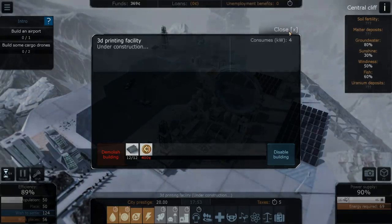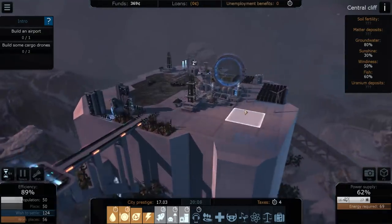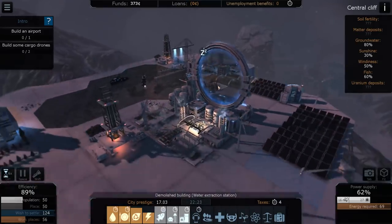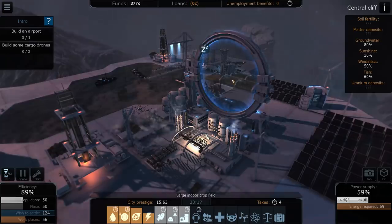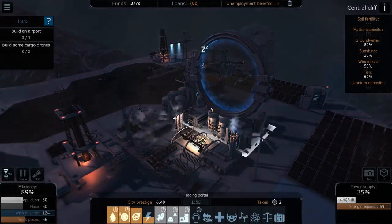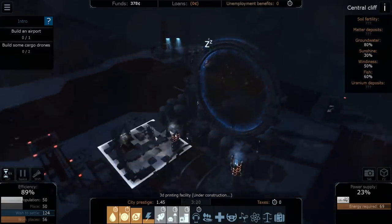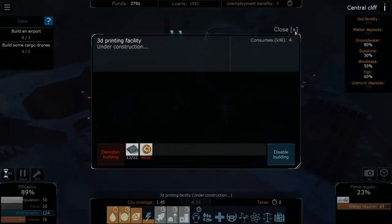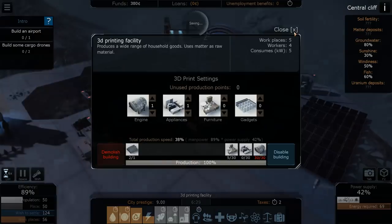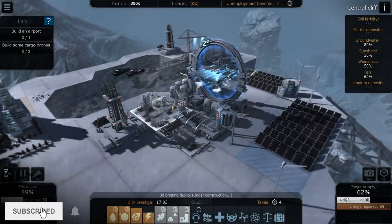We just got out of a serious economic recession from the last video. It looks like we may have a radiation storm, because right now the only way we're making money is through this trade platform — a hovering platform that comes through a portal. Our 3D printing goods get printed here; I'm trying to sell the ones that sell for the most.